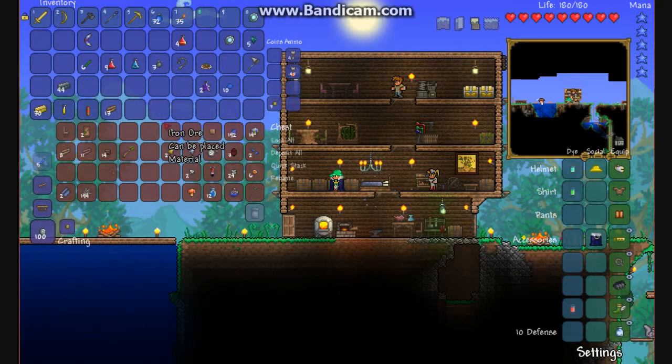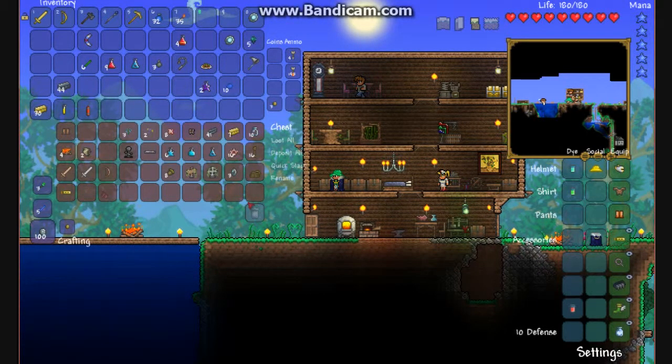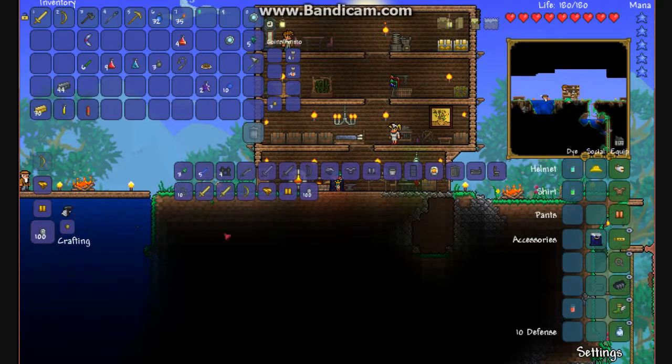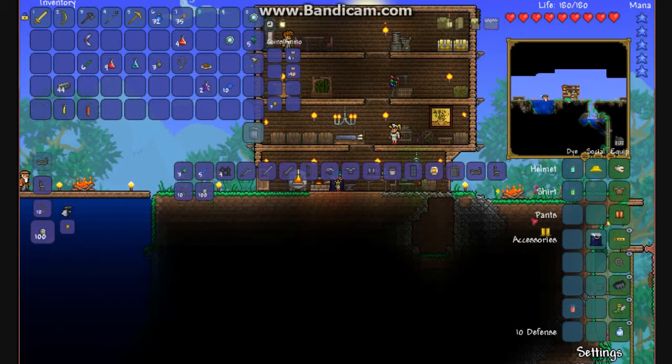So we got some stuff. I was going to craft something — let's see what we can craft. We can craft a light chest plate and a golden helmet. How much? That's 30 — that'd be all but five gold. Let's do that. Also make the chest plate.